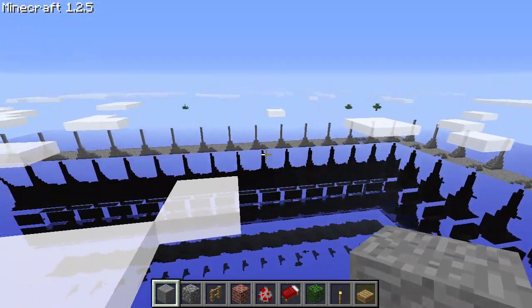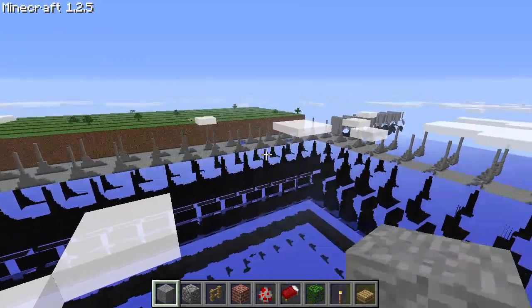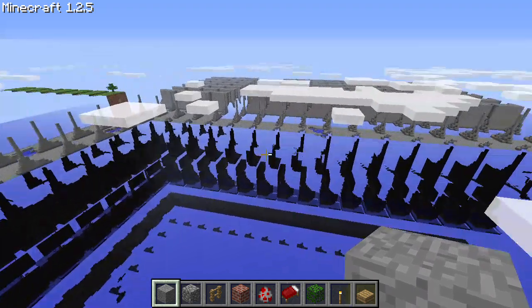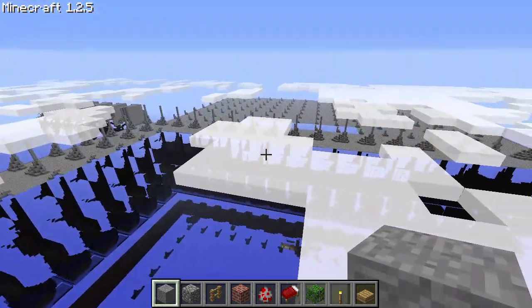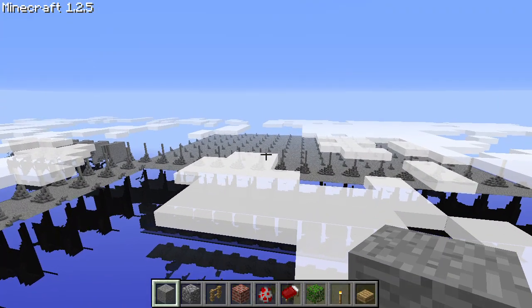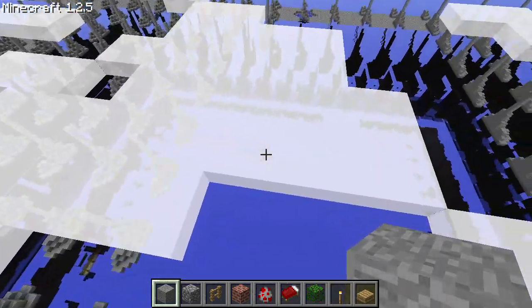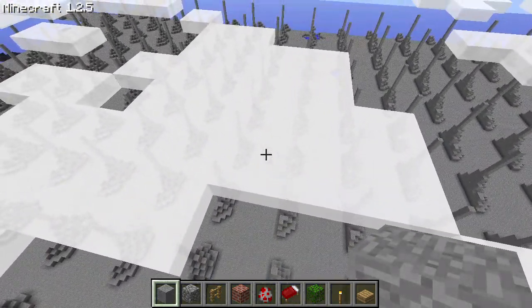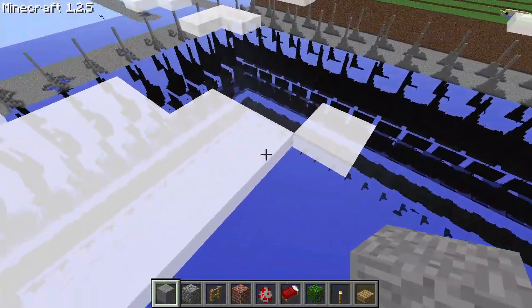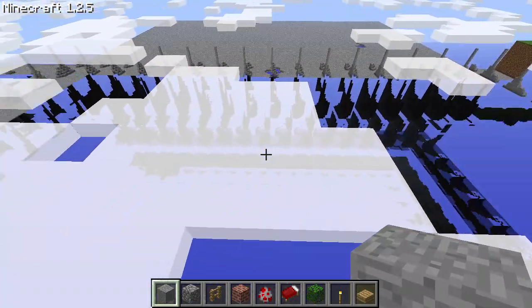There is one artifact that's just repeating in a grid sort of way — look at that, it's actually pretty cool in the distance. Looking straight down so the chunks can load, this actually looks really cool: we have a field of repeating spires.